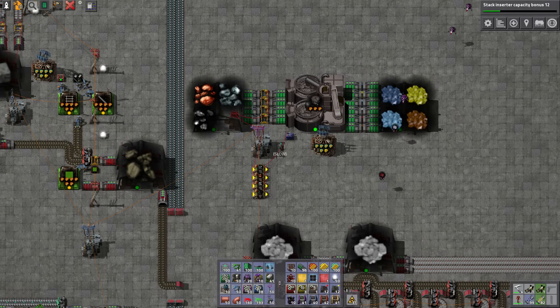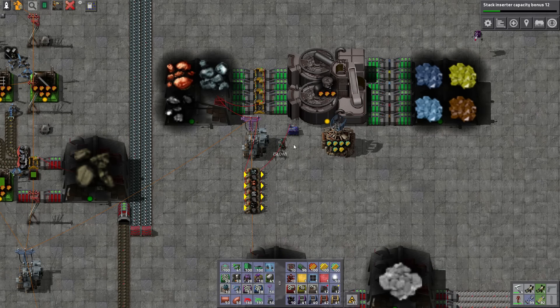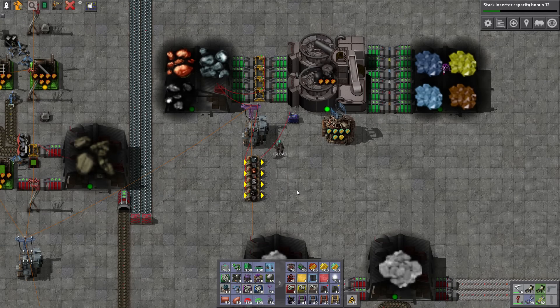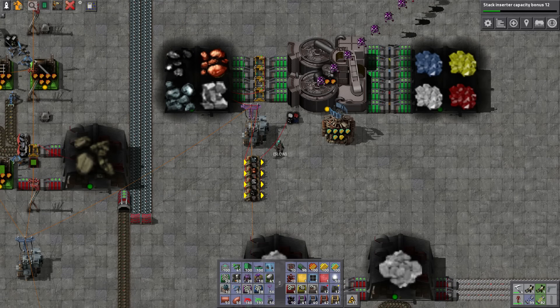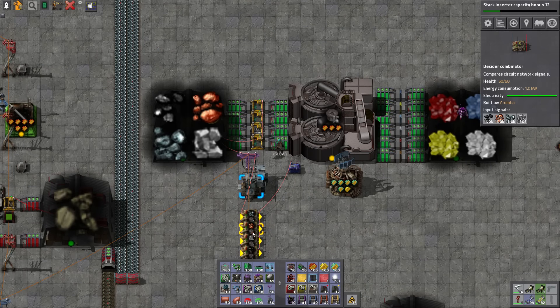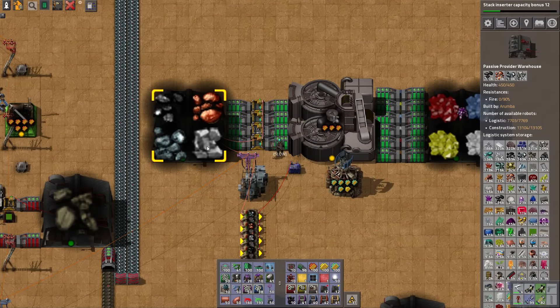I've been messing around with this thing a little bit. I'll admit freely that I'm not an electrical engineer. I don't know combinators — you can't explain that, right? I've been messing around trying to figure out belt latches and SR latches and history systems, all that kind of crap, but I can't figure it out. It's just not making sense.